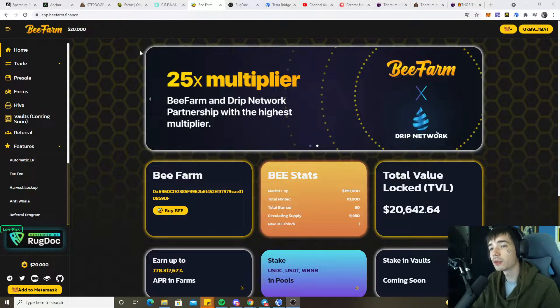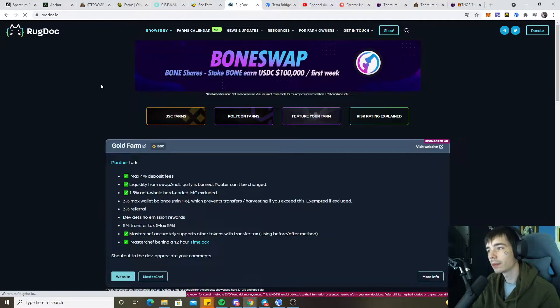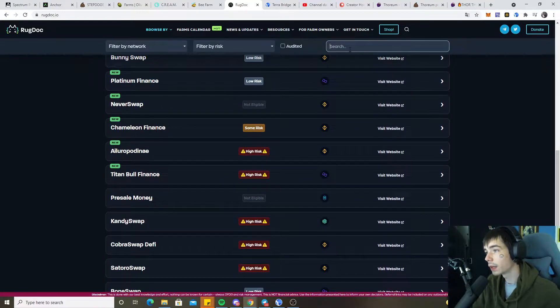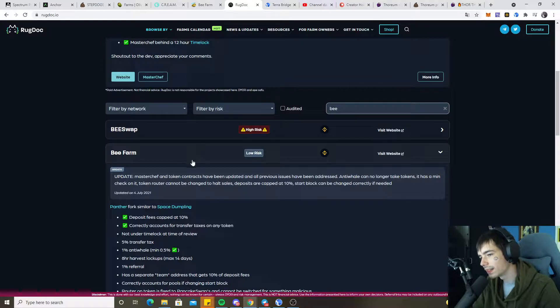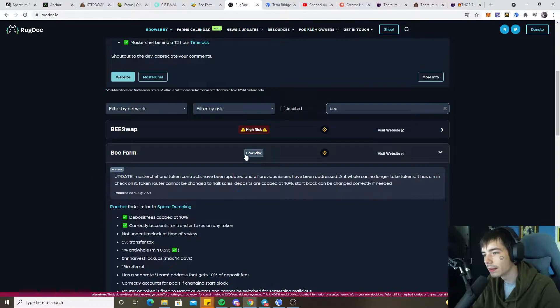We are here at B-Farm. Why do we choose B-Farm over other farms? The first thing you need to know about finding farms is you go to RockDog. RockDog is a website that provides a service to look at the contract, see if there's an issue, and once no issues have been found, you can basically trust them a bit — meaning they will not do a rug pull. As you can see right here, they have been listed as low risk, which is already a good sign.